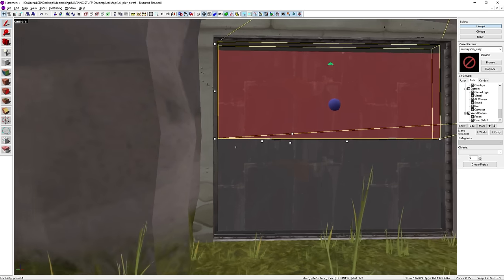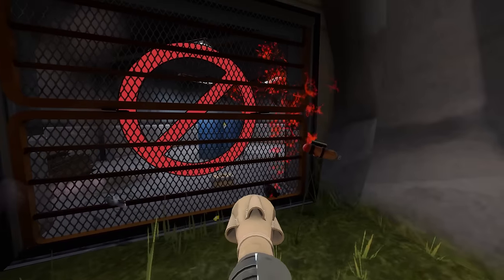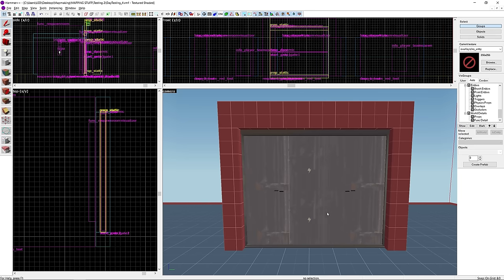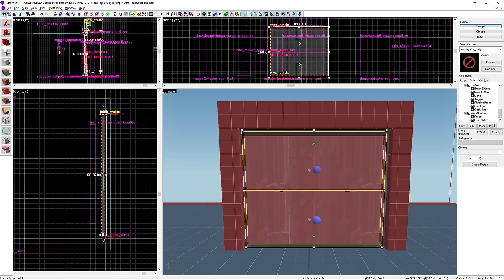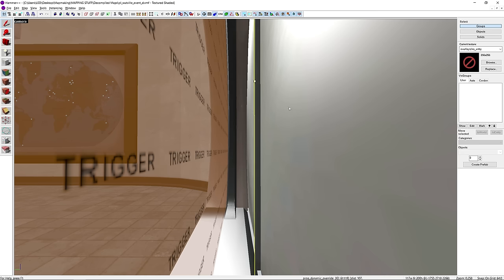One such case is on Pier. Next to these func_doors is a prop with its collision setting set to Not Solid. This allows you to shoot through it before the round starts to get some cheeky kills. As far as fixing it goes, you can enable collisions on the model, which will block bullets and projectiles, but it's better to extend the func_doors until they meet the wall to make sure there aren't any gaps left over. Another case is on Watville. Because the doors are in front of the spawn room entity, you can build a sentry between them, and when the enemy team captures the point and starts spawning here, they'll die to the sentry even while the doors are closed. The easiest fix is to add a no-build entity in the path of the door. Apparently Watville is going to be receiving an update this season, so I'm curious to see how the mapper will address this.